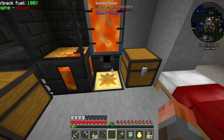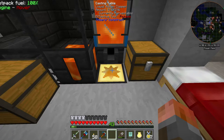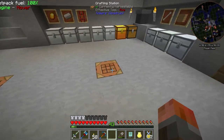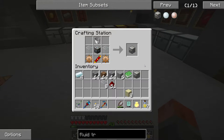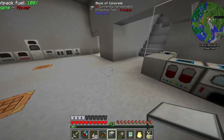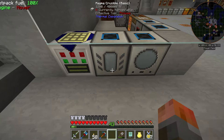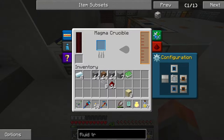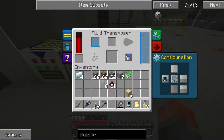Let's get the first copper gear and then a second one. I think the rest was just glass — fluid transposer. I'm short on buckets but that's fine, I'm going to need one in a second. The way we typically configure these is like this — set the output to be on the right, and this one is going to input from the left, which the blue side is for.